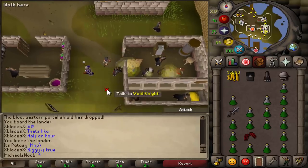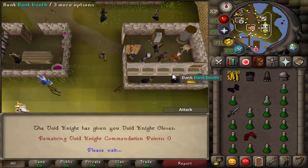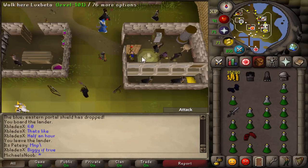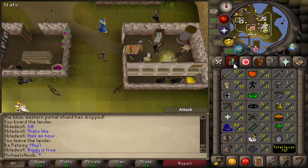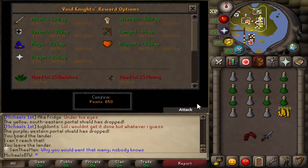This right here is the last void piece on the second account — I went for 850 points, bought the first three pieces, now got the fourth one. I need to finish the minigame on the third account still, but that's nice, so I'll go train range on there as well. 850 points achieved on the third of the three accounts, so now I have full range void on all three accounts, which is nice. I can train my range to 75 now and then decide if I want to go for more melee or more range training.